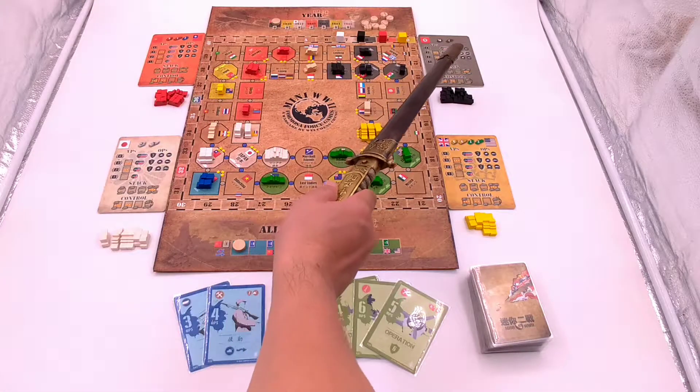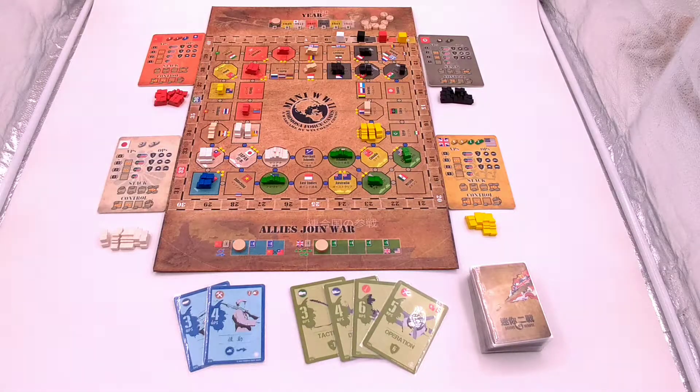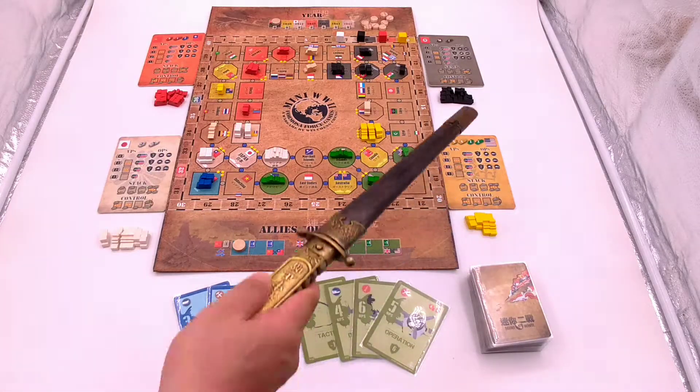Then take your player aid card and place it in front of you. Put the rest of the units aside the map.